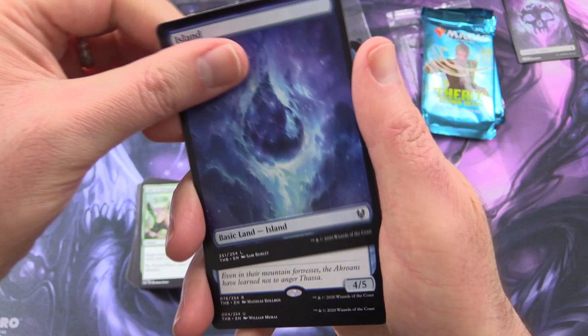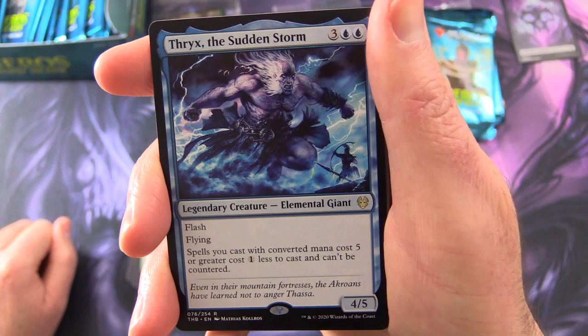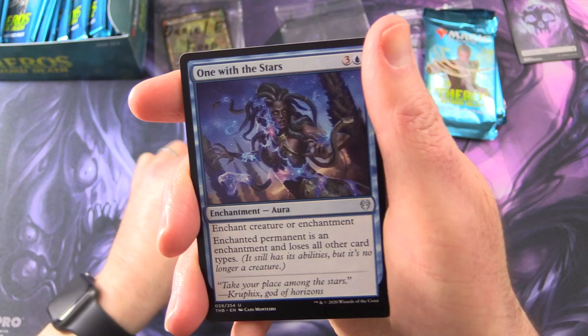We've got some gold token, an island, and the rare is Thryx, the Sudden Storm — legendary creature elemental giant, 4/5 for five with flash and flying. If its converted mana cost is five or greater, it costs one less to cast and can't be countered. Good deal.